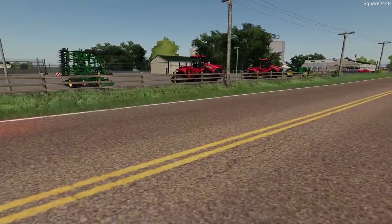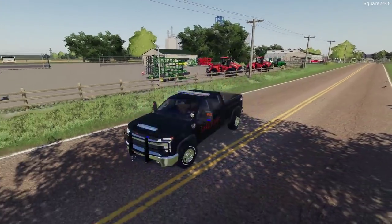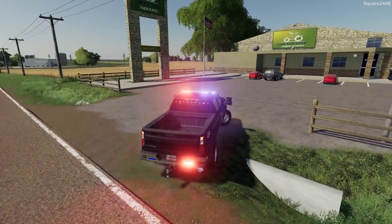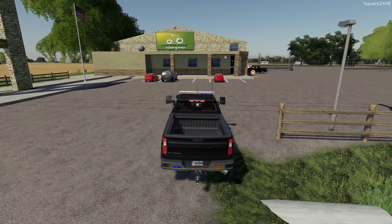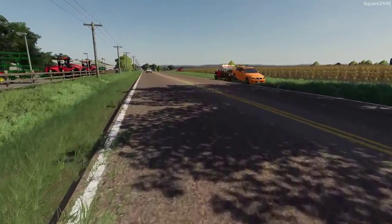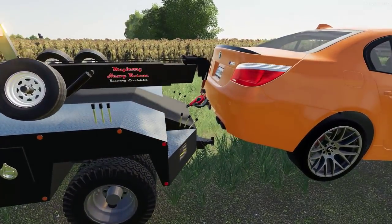That looks to be good there. Now we're just trying to get back to our shop. The police officer has a little bit more paperwork to do and then he's going to come by our shop to get a few pictures for his report. Let's hop back in the F550 and head back, but first I do want to bring the winch in just a little.